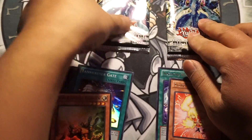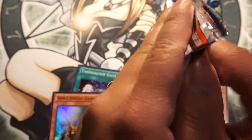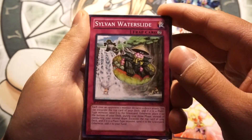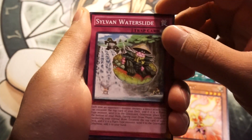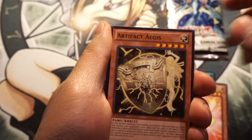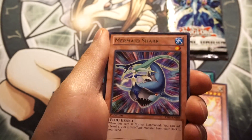Alright, Primal Origin — I'm not sure what comes in here, it's a new pack. Let's see, hopefully we pull the secret rare, ghost rare, or the End Jelly. Cards include: Madoche Sylvan, Waterslide, Phantom King Highride, Artifact Heliosphere Dragon, and Mermaid Shark.